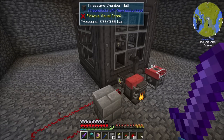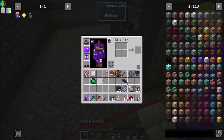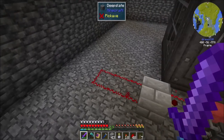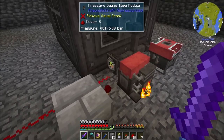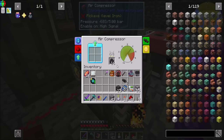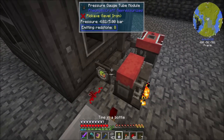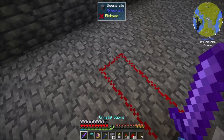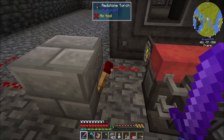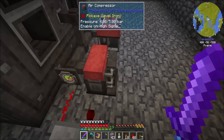Hello everyone, this is Direwolf20 and welcome to episode 51 of Direwolf20's Let's Play series. Off to the races today with some more pneumatic traps. I did bump this out one bit further and I think that brings me up to about 4 bars. I'm at 4.01 to 4.02-ish bars and we've got about 4 in the pressure chamber, so it's all kind of equalized out.